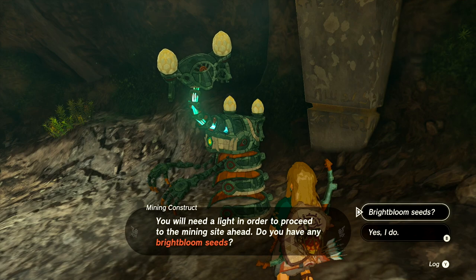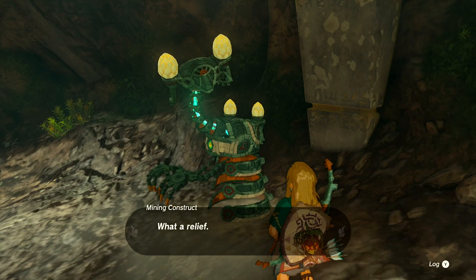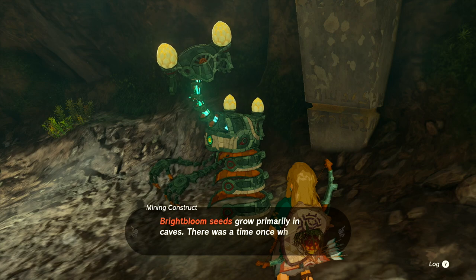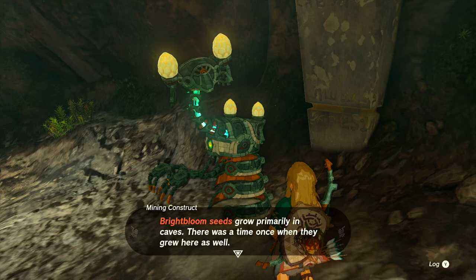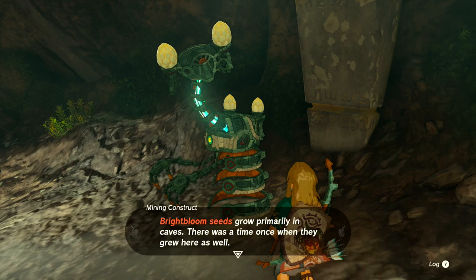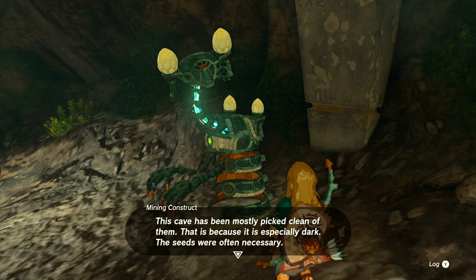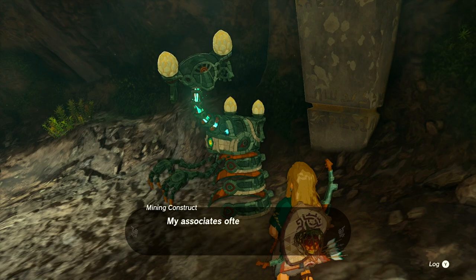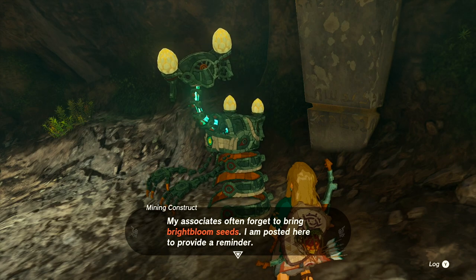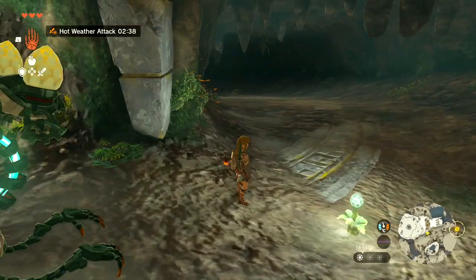You will need a light in order to proceed to the mining site ahead. Do you have any bright bloom seeds? Yes, I do. What a relief - you would not otherwise be able to see anything as you proceed. Bright bloom seeds grow primarily in caves. This cave has been mostly picked clean of them because it is especially dark - the seeds were often necessary. My associates often forgot to bring bright bloom seeds, so I am posted here to provide a reminder. Use them to light your way. If you are proceeding ahead, watch your step.